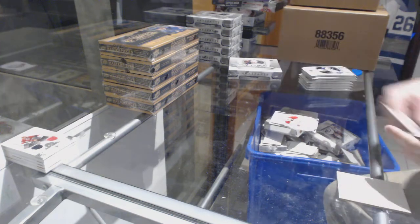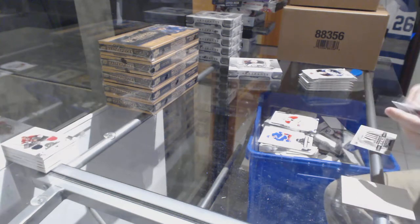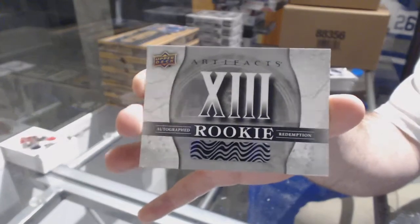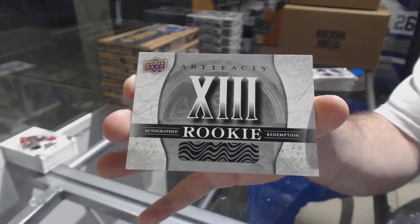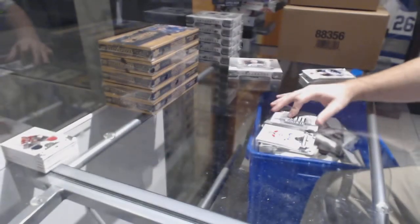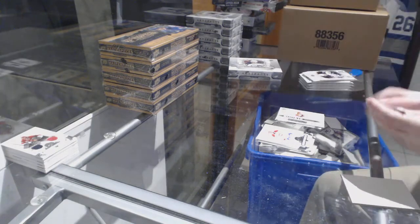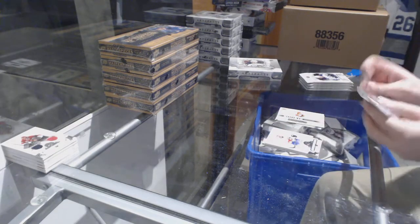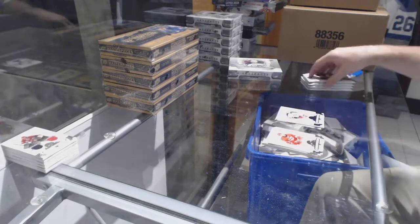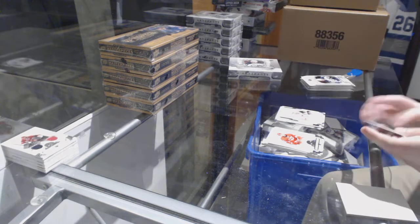Rookie of Nikita Scherbak to 9.99 for the Habs. We've got a jersey patch auto out of eight of Joe Sakic, and an autograph rookie redemption card number 13 — anyone know who that one is? Rookie for the Ottawa Senators, rookie redemption. Purple number 20 of Alex Wennberg for the Blue Jackets. Philip Schlapik for the Senators on autograph. Colin White rookie for the Senators.